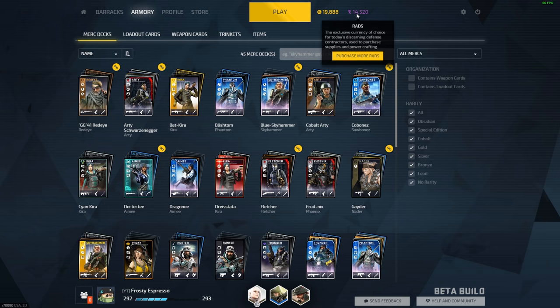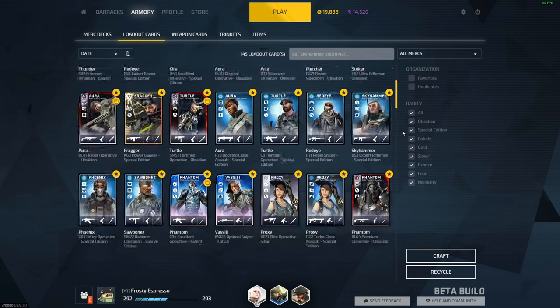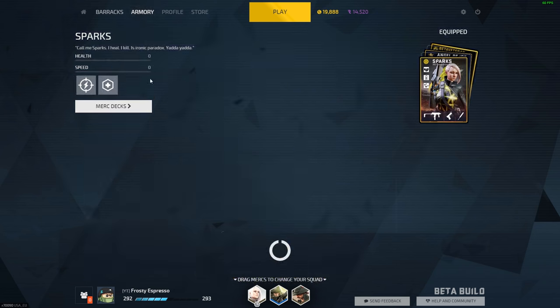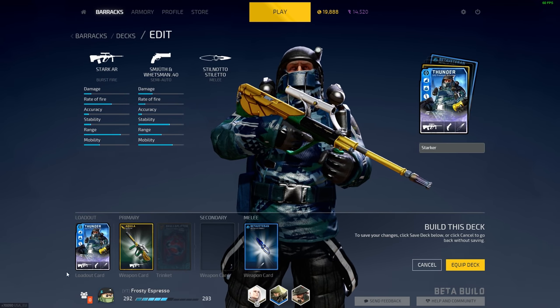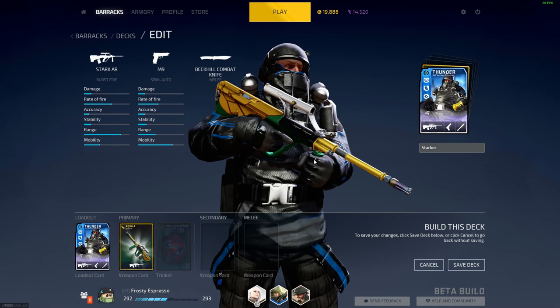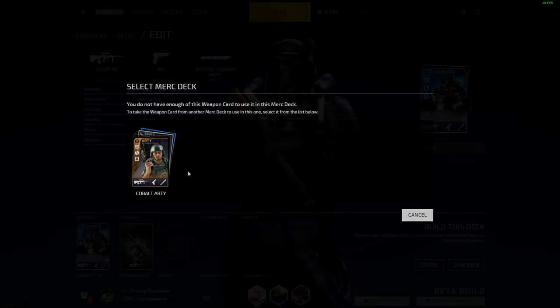I plan to probably just use what rads I got for whenever a new event comes our way, cause I would love to have a new event come our way. Overall, we got these four new Thunders — I'll recycle one, but we got three new Thunders to use in Cobalt. Just having a nice lovely Thunder collection — seven Cobalts for Thunder. It just makes me too happy. Anywho guys, I think that's gonna be it for this one. This is Frosty Espresso saying I will see you guys in the next one. Peace.